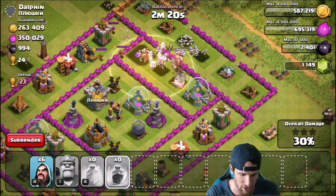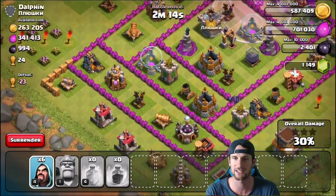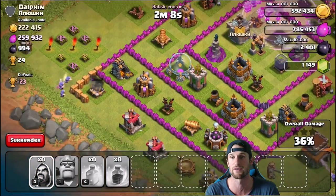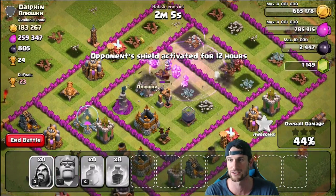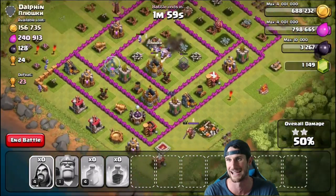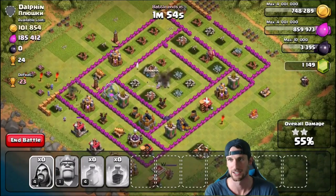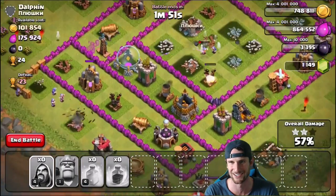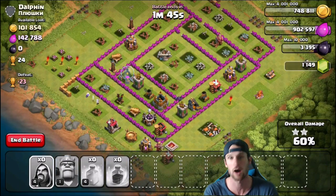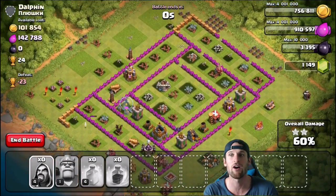Let's drop off a couple more wizards and do another heal spell right there. I might use a rage spell in a second once the wizards get inside. Come on, heal up the king. Let's go ahead and drop off that rage spell right there — some of those wizards should get into it. Come on wizards, do work! Once they get in the middle we should be pretty good. Let's take out this cannon right here as well — just gonna drop off the rest of them on there. They should be able to one-shot that. The rest of the wizards are in the center of the base, taking out a good amount of loot. Come on wizards, don't die! Don't die to the mortars. Take out that elixir — look at that guys, we've already gotten so much loot. We already got 300,000 of each, almost 300,000 elixir.